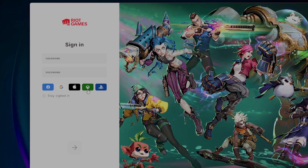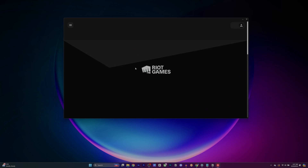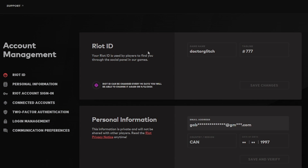Here you're going to see a bunch of different options to login. Now I know this is confusing, but you're not going to select Xbox or PlayStation on this screen. Instead, you're going to login with the credentials of your PC account that you've always used.